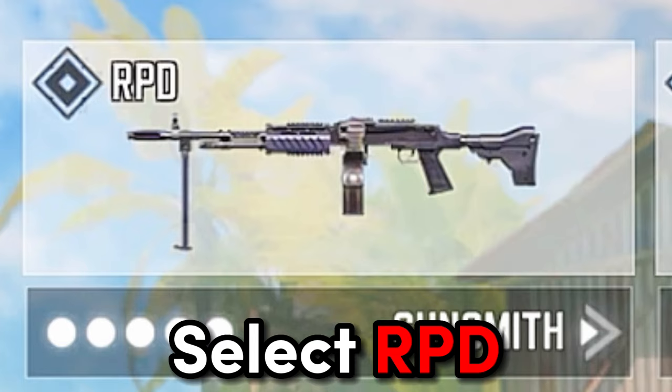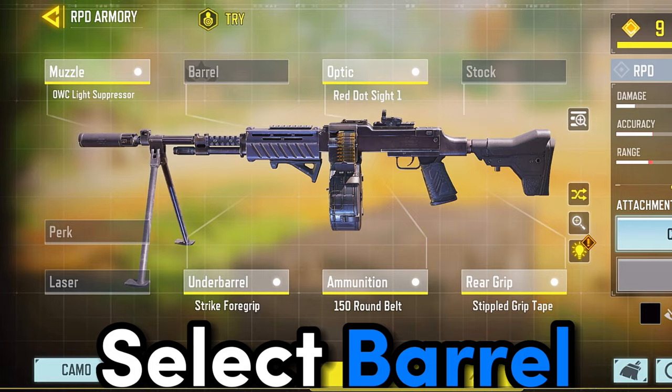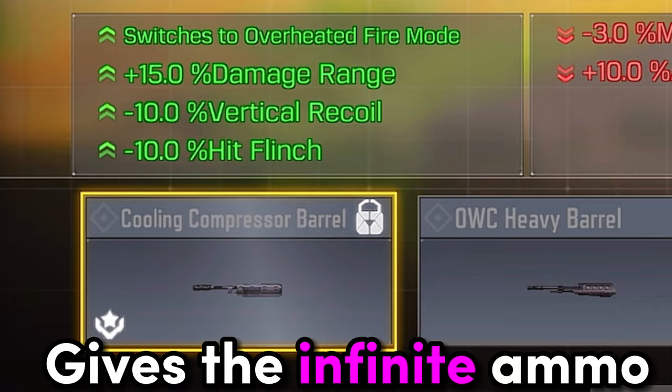The first thing that you need to do is go to your loadout and select RPD. Select Barrel. As you can see, the cooling compressor barrel gives the infinite ammo for the gun.